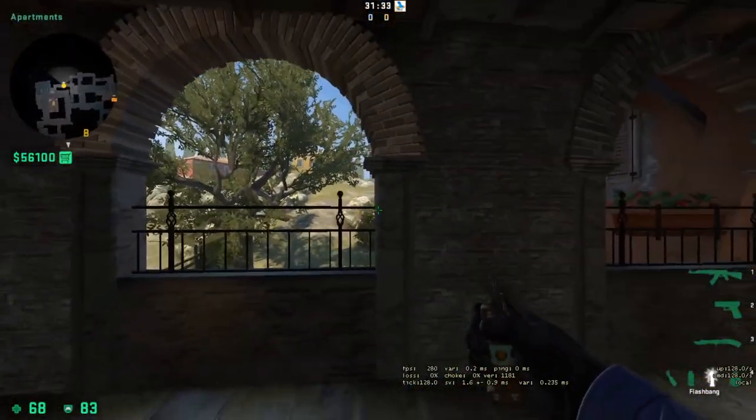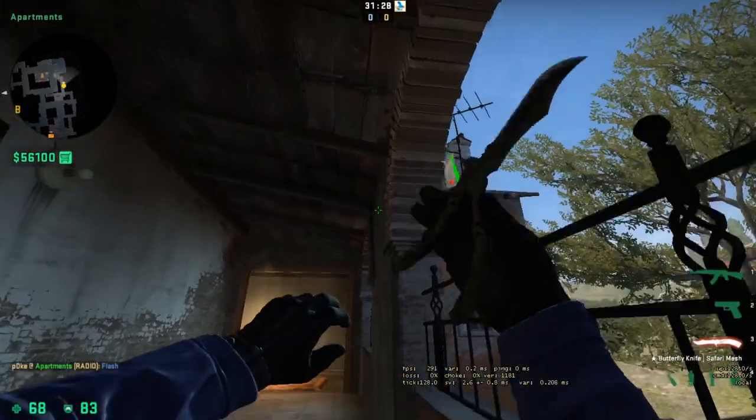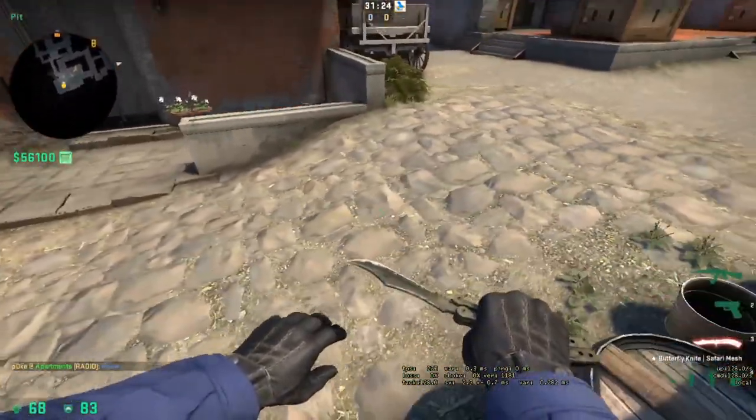This is called the balcony flash. Come up to this wall here, aim in the middle of the chimney, and do a crouching throw. That's gonna pop outside of the pit and anyone playing in the pit should be blind.